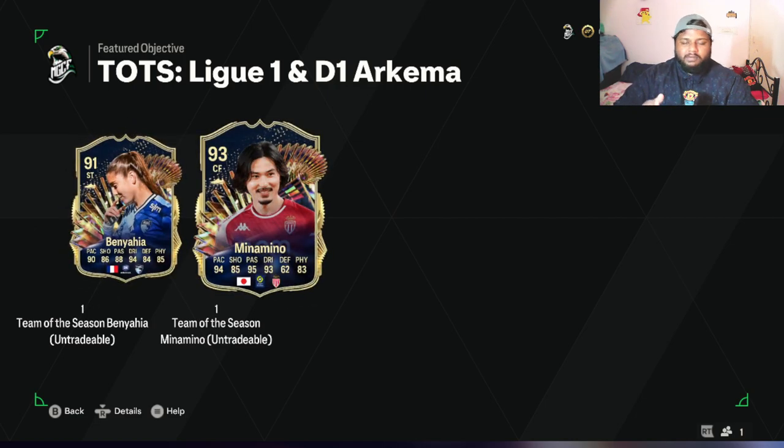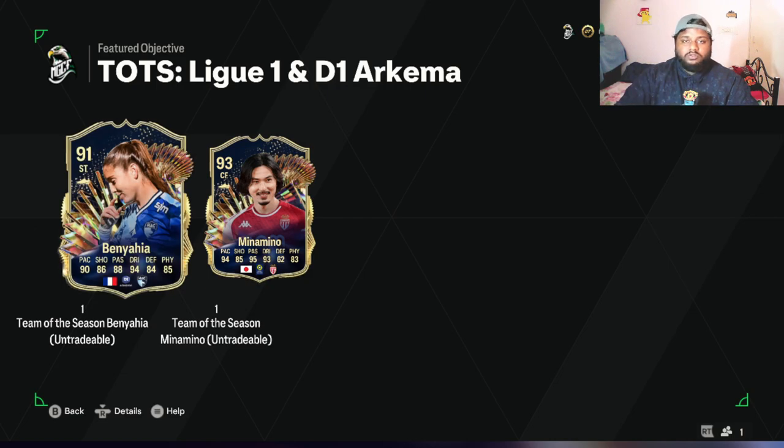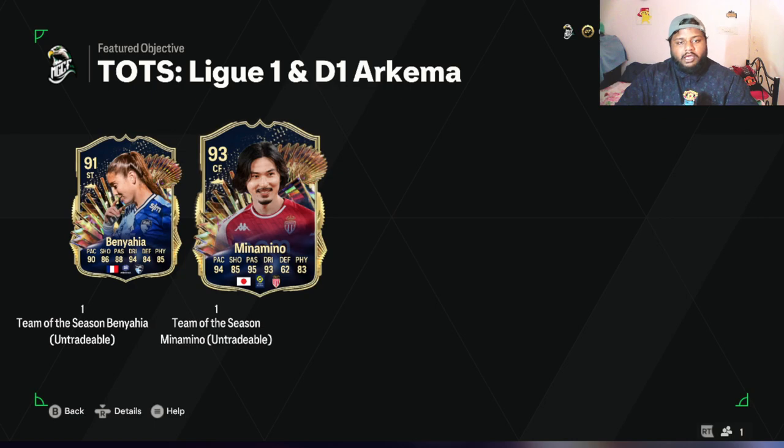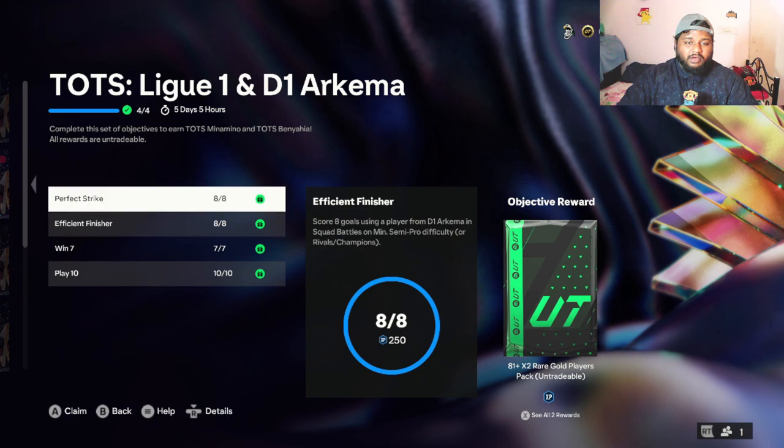We're going to concentrate on Minamino because he's the higher rated card. I mainly did this objective for him, but we will be playing the other player in the same squad to test out Minamino. We'll be looking at his stats, playstyles, and all those things in this video. Without further ado, let's get into it.